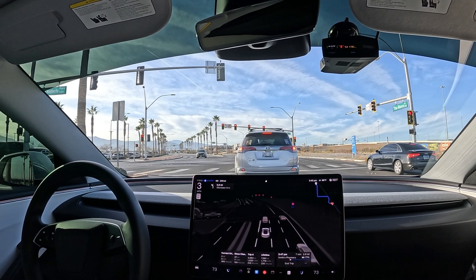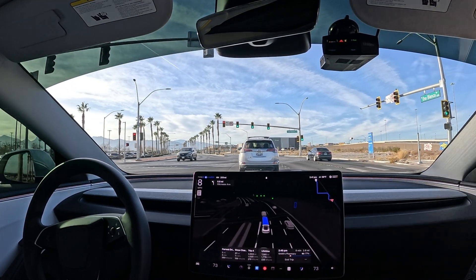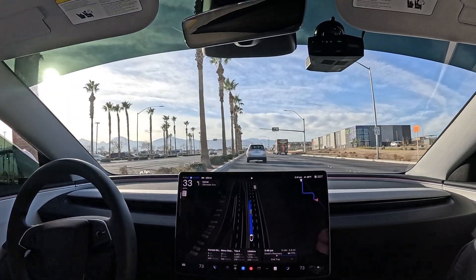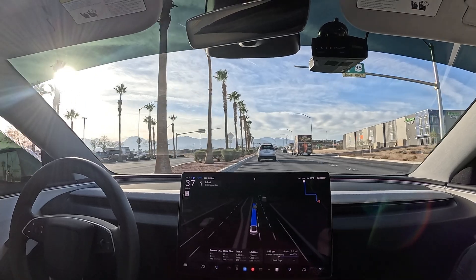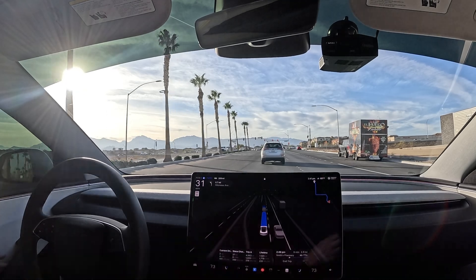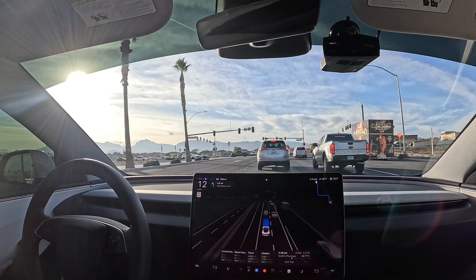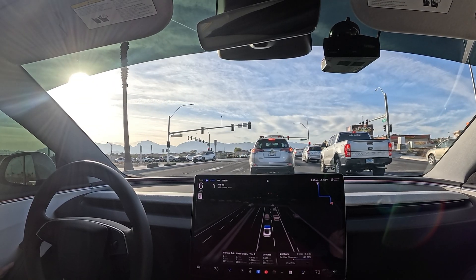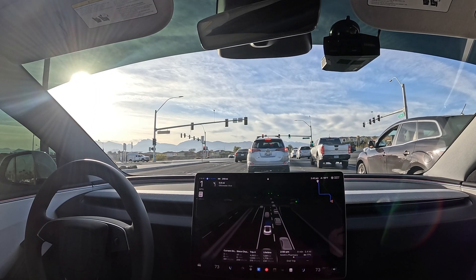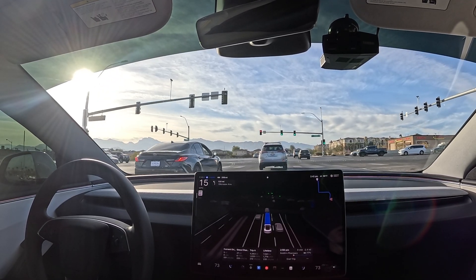Looks like we are going to cross straight over Durango and go back through some more city streets. There is some construction here, so we'll see how she acts. Nice smooth takeoff from the green light. Now ideally we'd want to be in this right lane to merge straight through this intersection — but ideally I'd like to be in the right lane.